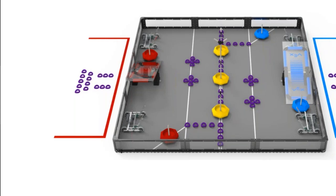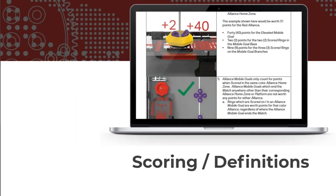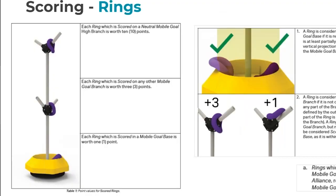Most of this presentation is just screenshots from the game manual. There are one or two new things I'll highlight, and then hopefully we'll have time for questions at the end. The scoring of this game looks complicated when you're reading the manual because it's like five pages long. But in general, the theme is: put things on things, put things in things, and then lift up things and put them on the platform at the end. Try not to get too stuck on hypothetical edge cases like rings balancing on top.